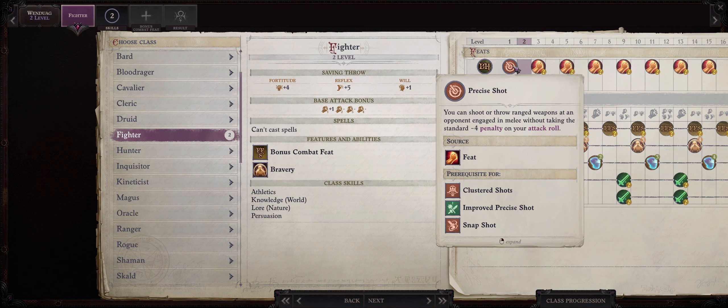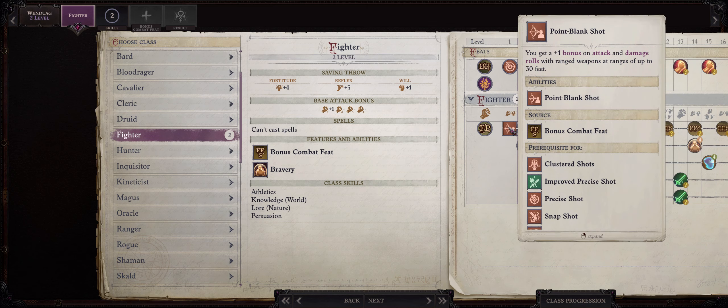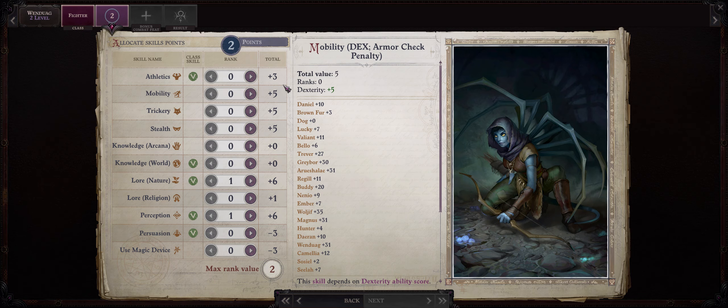Wendwag comes at level 1 very early during the game. My favorite build for her is just pure fighter. Base fighter is a very strong class with many bonuses.